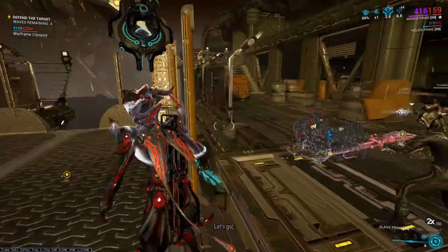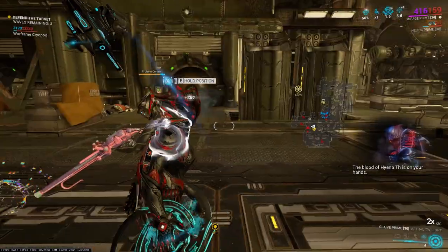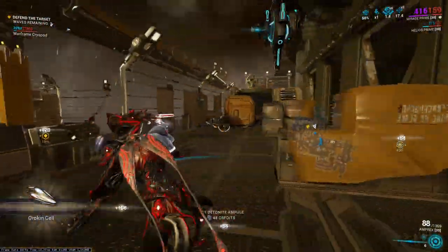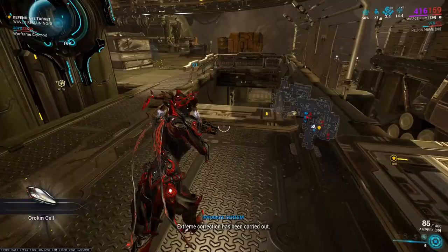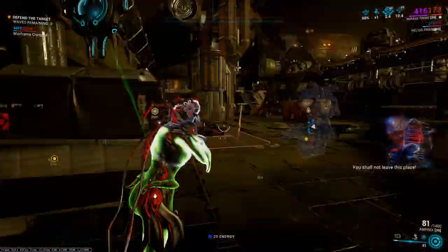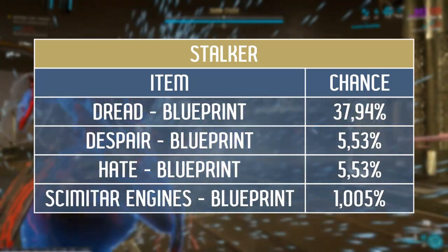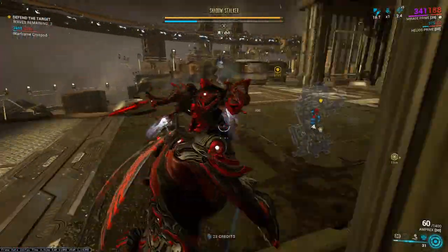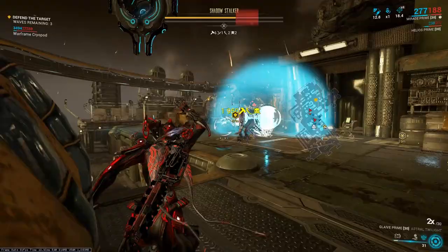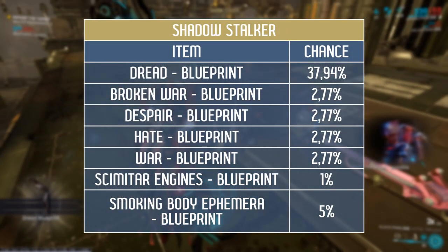There are two versions of Stalker in the game: Regular and Shadow Stalker. Which one appears depends on your progress with story quests. At the beginning of the game only the regular Stalker will come for you, but after completing the Second Dream story quest he will change into Shadow Stalker. They have different drops. From the regular variant you can get blueprints for Dread, Despair, Hate, and Cerement engines. The Shadow on the other hand has more rewards with slightly differently distributed chances. Additional rewards include blueprints for the War, Broken War, and Smoking Body Ephemera.